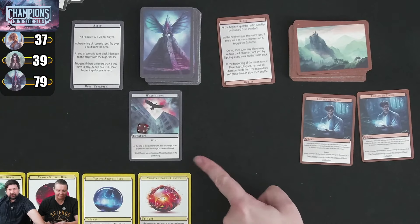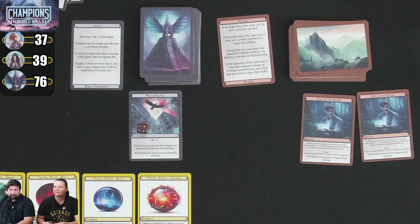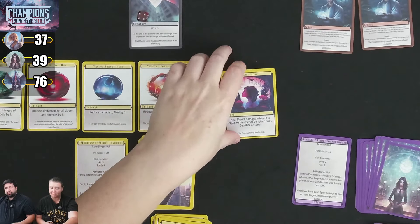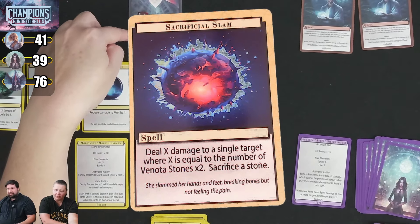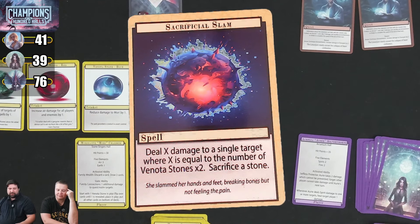I do my innate spirit damage — 3 to the boss — heal myself 1, then take 1 end-of-turn damage. Kim plays Healing Song: heal Mori X damage where X equals the number of stones — she heals 4. Then Kim plays a card that deals X damage to a single target where X equals stones times 2, then sacrifice a stone. With 4 stones that's 8 damage. After discussion, she does 8 damage to the boss rather than killing the Wraith Hawk, since the Wraith Hawk isn't hurting them.